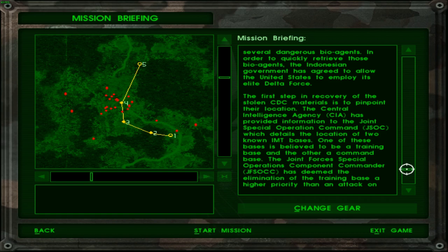It's not a bug — they wanted us to start off with two missions because the CIA provided intel on two possible targets. Cool, I do respect that. One of these bases is believed to be a training base, and the other a command base. Joint Forces Special Operations Component Commander, JFSOC, has deemed the elimination of the training base a higher priority than an attack on the command base.